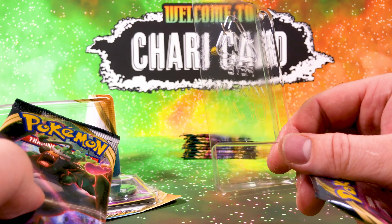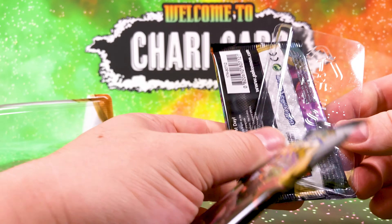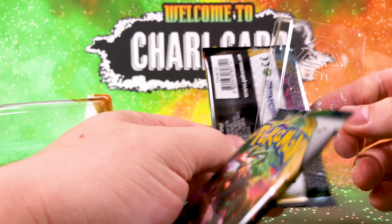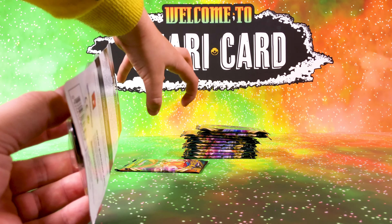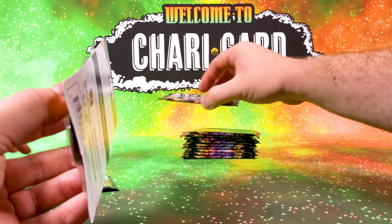Look at that — that's a weird little sleeve. It kind of sits in there, and I don't really see the point of that. It sits in there — okay yeah, I see what Pokemon are trying to do there. That's pretty cool, very nice. And you don't get any code cards with these either, everyone.